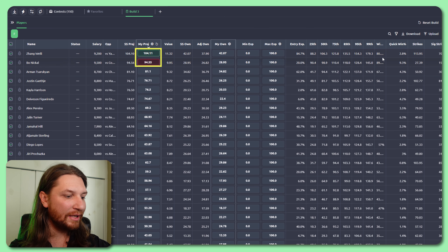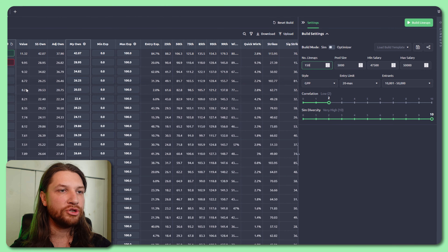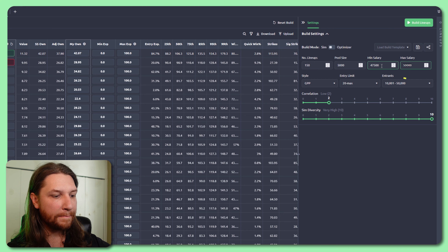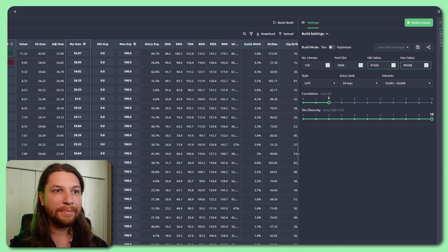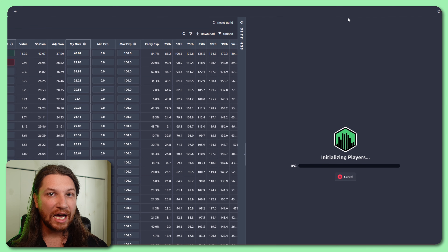The problem is that the average projections most people use to build their lineups don't correctly account for the upside potential of each individual fighter. Underdogs that fight fast and loose and have massive potential for a huge score if they can manage to win their fight have upside that isn't captured in an average projection. And big favorites that fight conservatively and are very likely to win a decision will be overvalued by these numbers. Average projections are heavily weighted by the Vegas win odds, but it's equally important to understand what a fighter scores when they win as it is to know how likely they are to win.